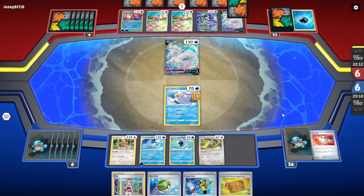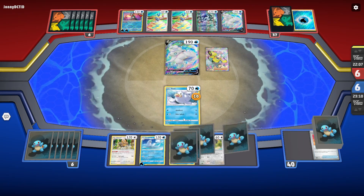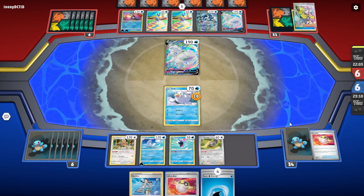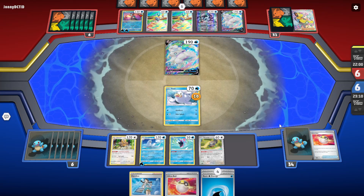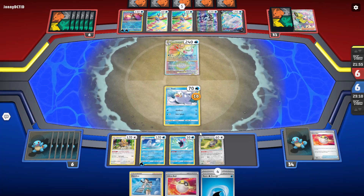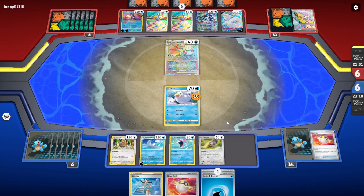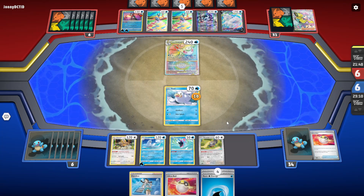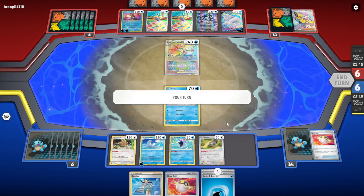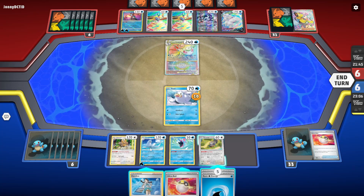We have Clara instead of Miriam. For some reason Miriam shows up very easily in your hand because it's a Scarlet and Violet card, so you kind of have to play Clara if you want it to show up later. It's just experience — if you know this game well you'd know new cards have a higher likelihood of showing up early. They're choosing not to do a knockout this turn because — oh, they got Greninja! That's scary.